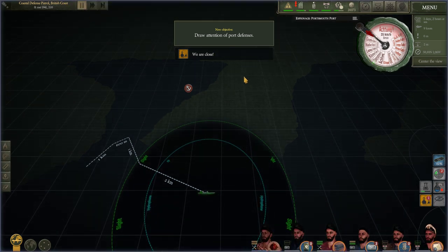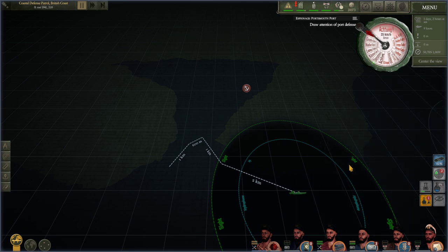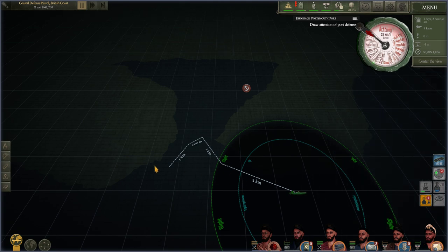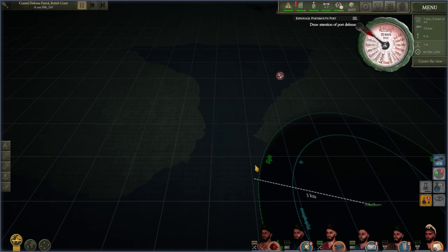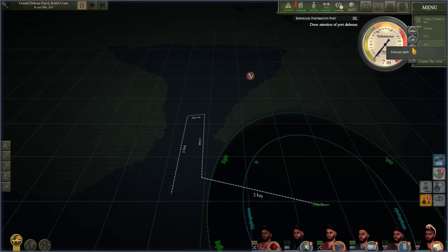Okay, now you can see the objective: draw attention of port defenses. That's not easy. What you need to do is go to periscope depth, and the moment you get detection on the port you surface, check your visibility here, and go right back to periscope depth. If you're too slow you're dead. Be sure you don't hit land either because they will shoot everything at you. You need to do the route really well, surface for half a second, then back down. Be sure you don't use fast forward.